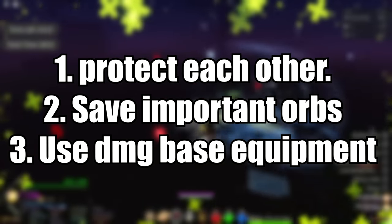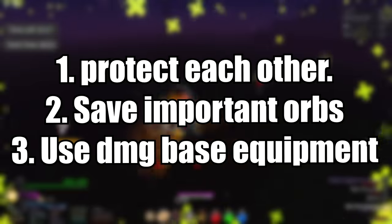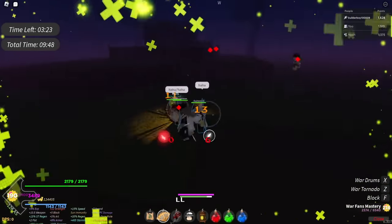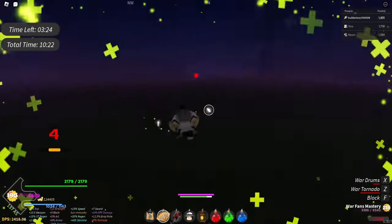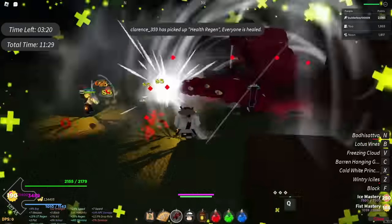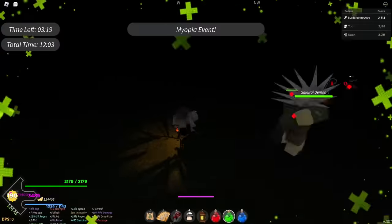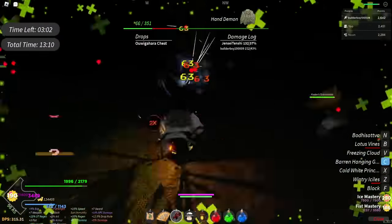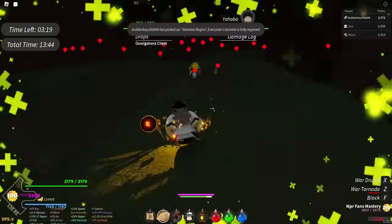Just farm normally in the dungeon like you usually do. Around the 10 to 15 minute mark, most mobs are still doable in trio — they're kind of easy to kill. As long as you don't get infinite combo'd and you know what you're doing, you're pretty much good. Everything went smooth, so let's get to the part where we're at 20 minutes.